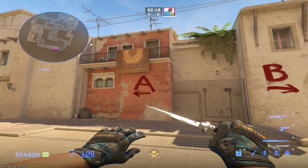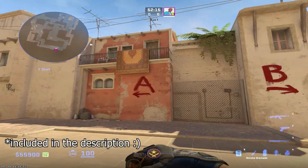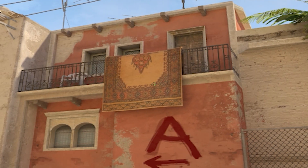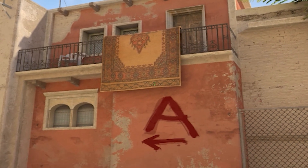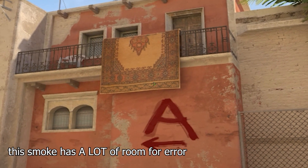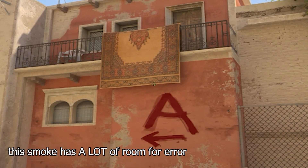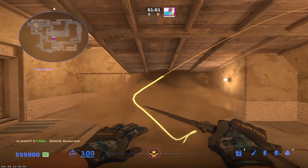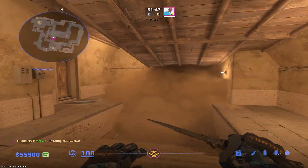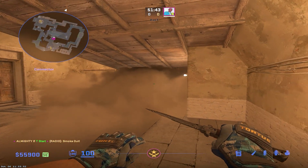So here would be a much better alternative. All you need for this smoke is just a run-throw bind. You want to get into the same position by the bind right here, then aim at the same spot but go all the way down to this rack — right here. Wind it up like this, then press your run-throw key. As you can see, this smoke is much more consistent. It eliminates all the gaps that we could exploit in the now old connector smoke.